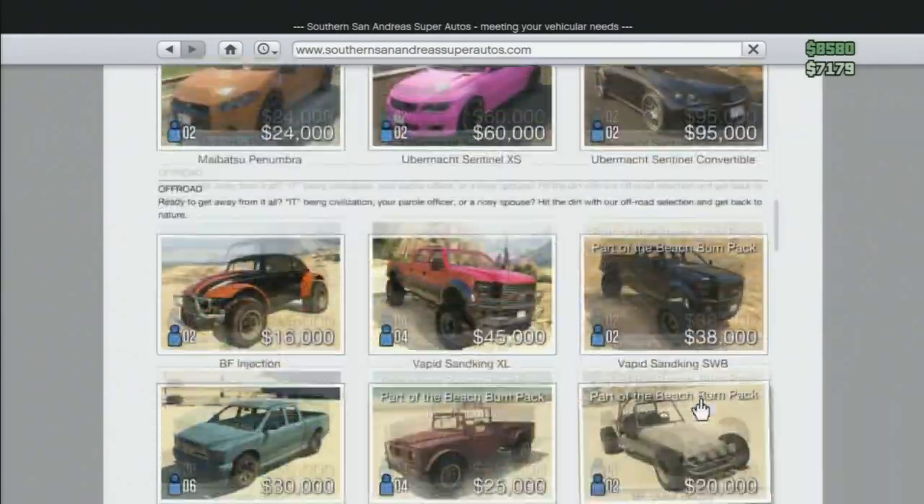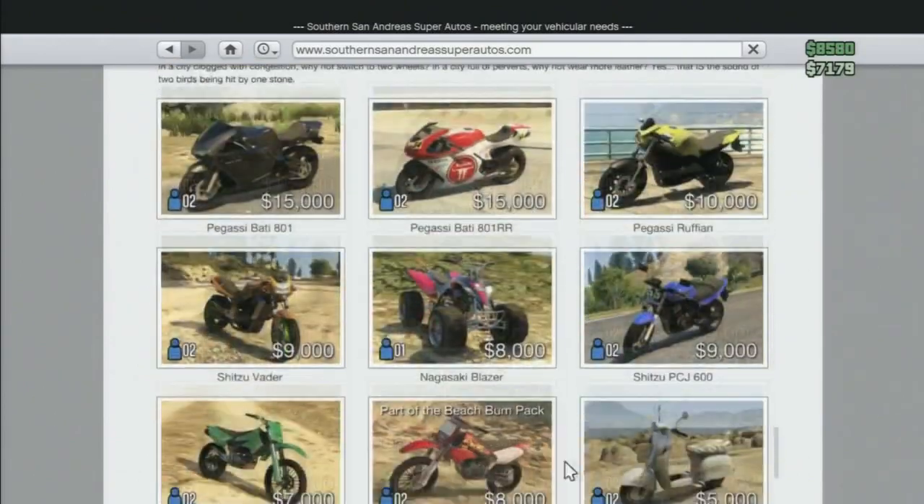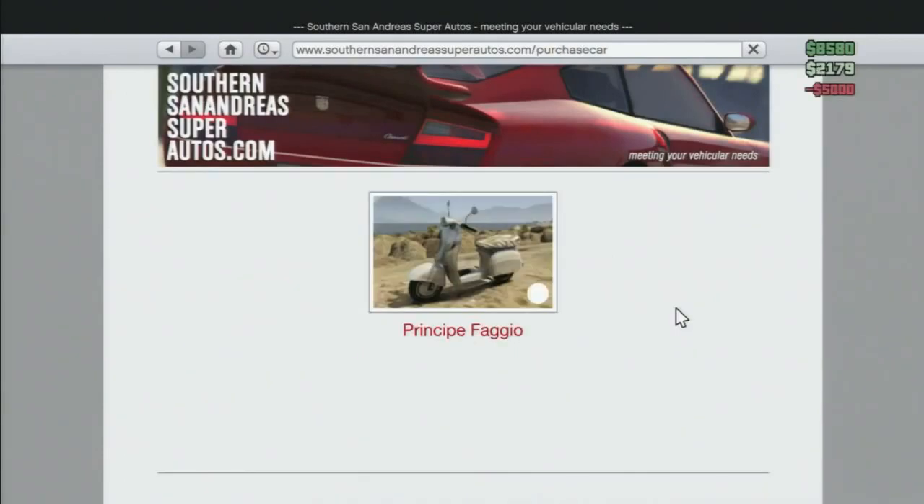Then buy the second most cheapest car or motorcycle in there. If you'd like, comment and subscribe to YouTube it would be much appreciated. Go and check out the rest of the videos — I do videos every day: news, money glitches, RP glitches, whatever. Once you've bought that you need to call your mechanic.